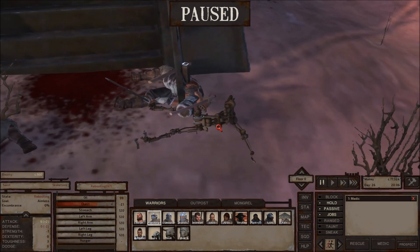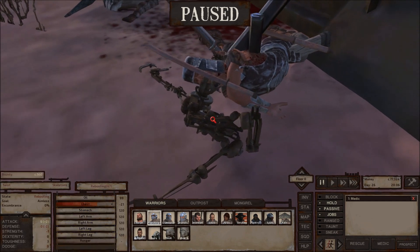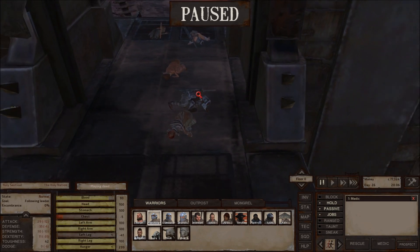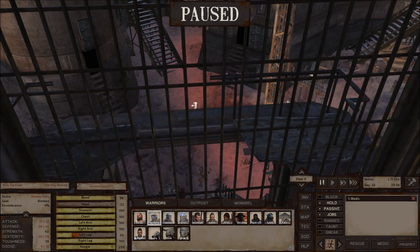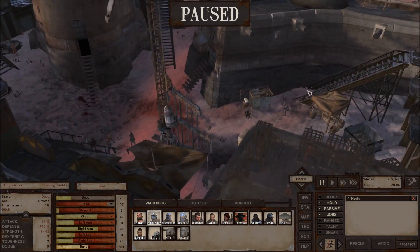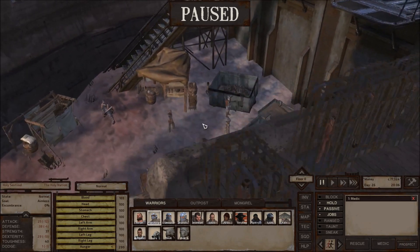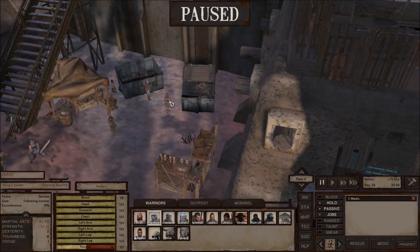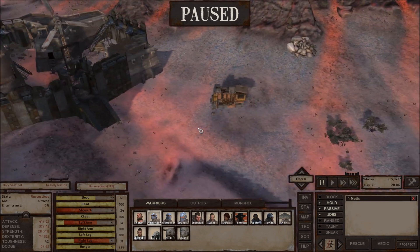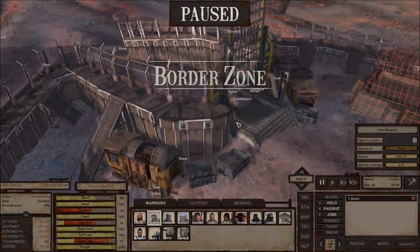There's one of the skeletons there, and that's another sentinel. Obviously, we're not going to take any skeletons — they're abominations beyond even what we would consider enslaving. I think all of the Holy Nation people here are knocked out, at least most of them. I've got to be careful because if they spot me picking them up, they will attack me. I think it would be worth trying to, quote-unquote, rescue them.